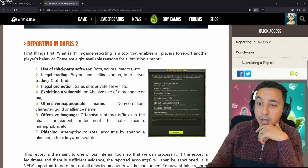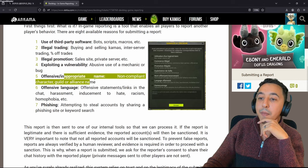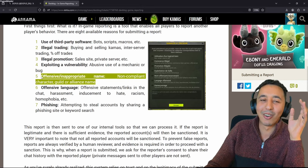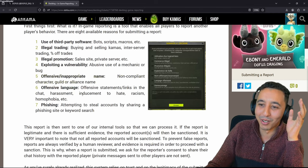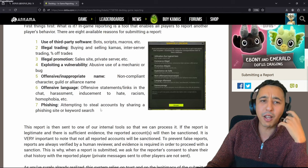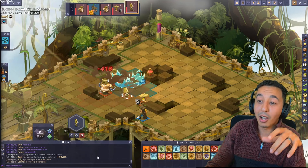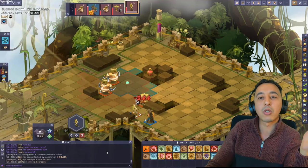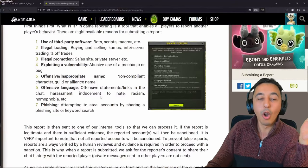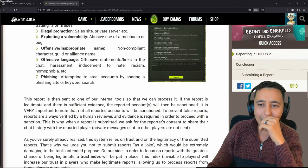Exploiting a vulnerability - abusive use of a mechanic or a bug. I don't know how you're gonna spot this or what it looks like in general. Offensive or inappropriate name - non-compliant character or guild name. Some people will lose their names, they will receive a lot of reports. There's a handful of people who have gotten away for a very long time with some pretty questionable names, while simultaneously others are not able to have 'Sram' or 'Feca' or some pretty normal words as part of their names. That is going to get balanced.